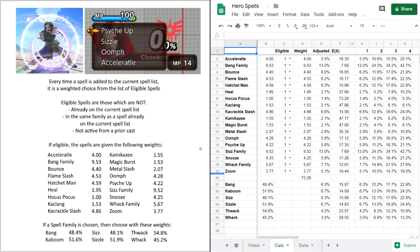When the game tries to build a spell list, it has a couple of things to do first. The first thing it does is make a list of eligible spells. The eligible spells cannot already be on the current spell list — so there are always four unique spells on your list. The second thing is that if a spell is in the same family as another spell already chosen, it cannot be added to the list either. You can get one spell from two different families, but not two from the same family.